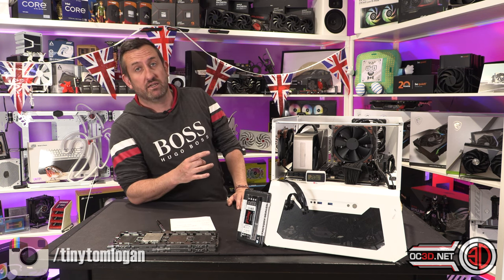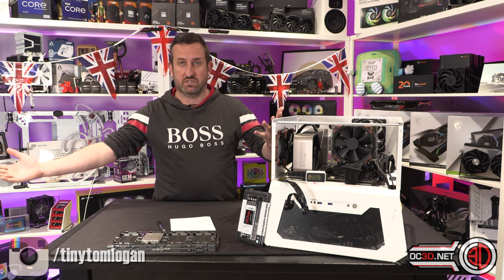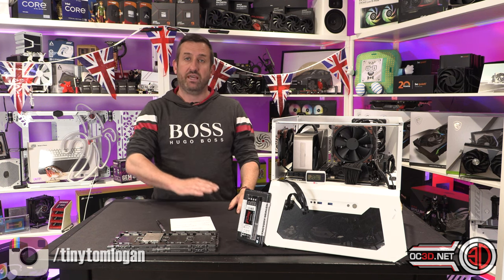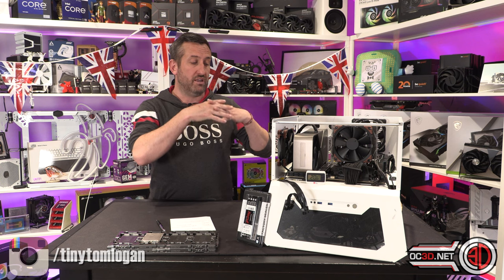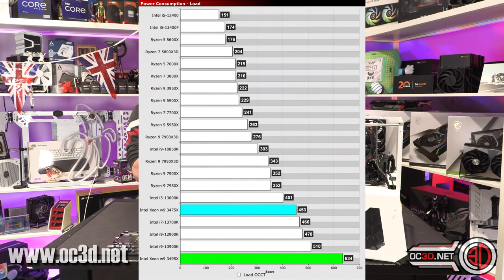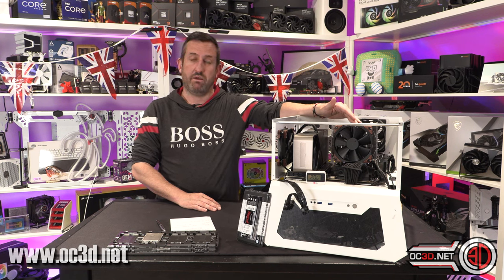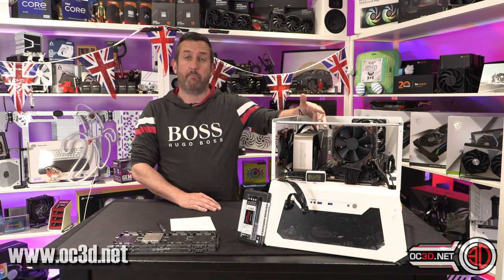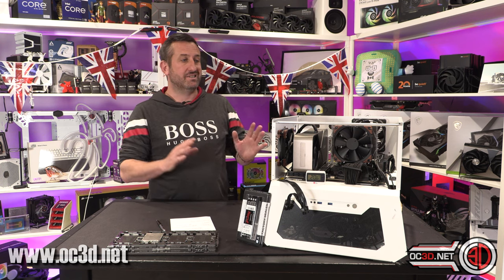I fired the best power supply I have — the Corsair AX1500i — at this build. I knew it had enough connections and I trust the Corsair's build quality. If things crept above 1500 watts I felt safe knowing it could handle it. I didn't actually get within the limits of the CPU, though — I think to really max the PSU I'll need water cooling to keep everything cool and really push the 4090's clocks as well.